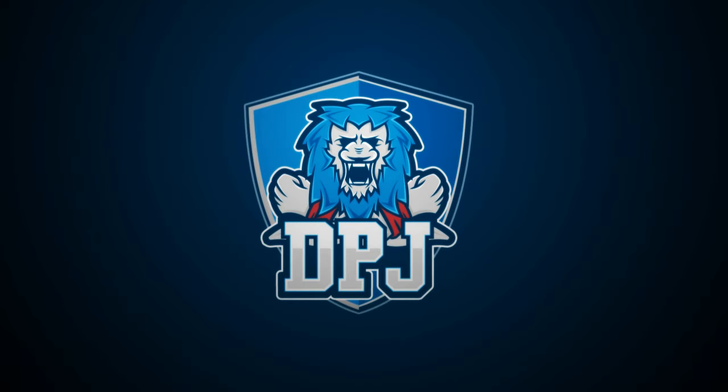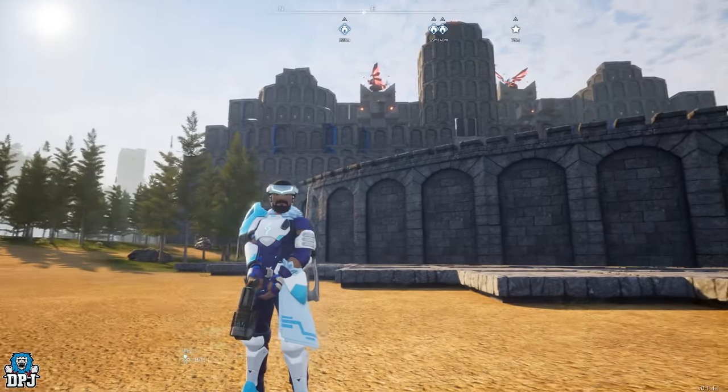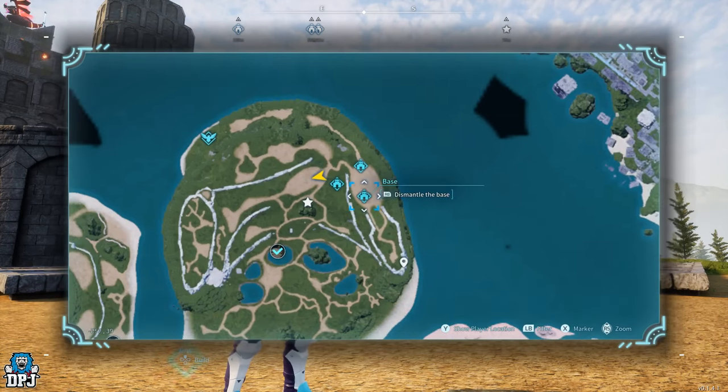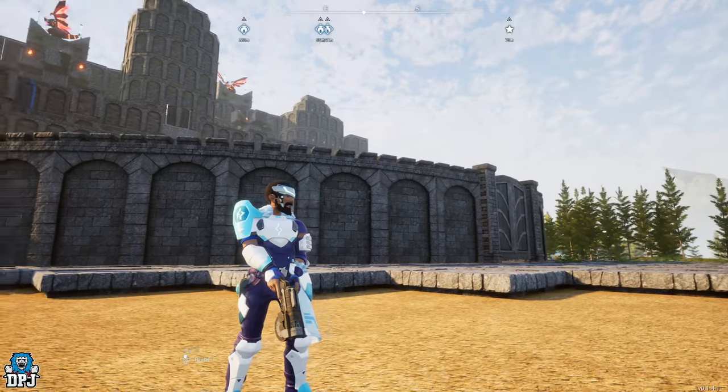In Palworld there are 13 exclusive secret passives and skills. A couple of these you're not actually supposed to have access to, but in today's video I'll showcase how you can get all 13 of these passives and secret skills so you can go ahead and breed them into your very own pals, creating some monsters.